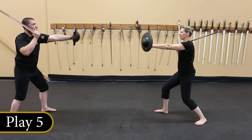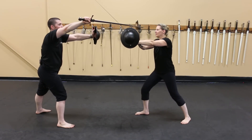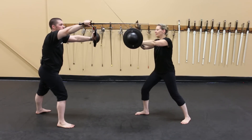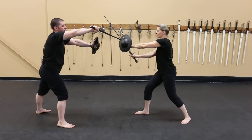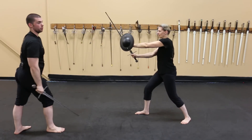I attempt to attack Nicole's left side with a plunging strike, recognizing that I cannot complete the attack because Nicole has defended against the thrust. I leave the bind to attack Nicole to her right side. After Nicole has defended against that attack, I meet her shield with my own and finish with a strike to her leg.